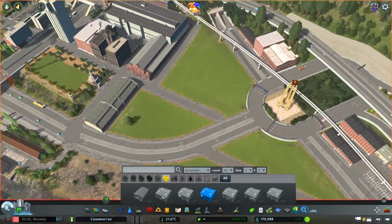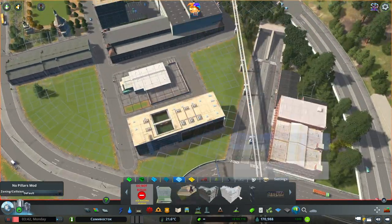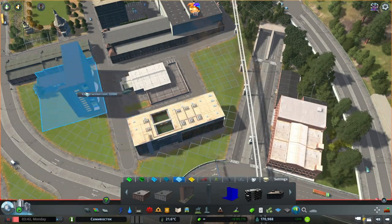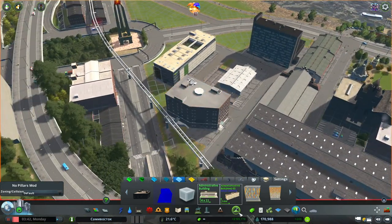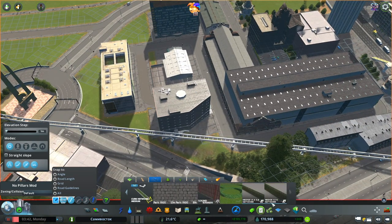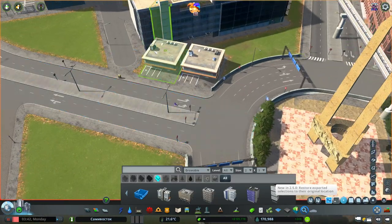So there are those existing industrial buildings, and then we do have that pathway right there. Along the pathway is going to be a more commercial area - a few shops, some nicer offices. But once you get onto the other side of the road right here, that's where all the big warehouses and industrial places are.